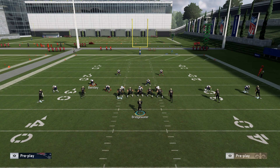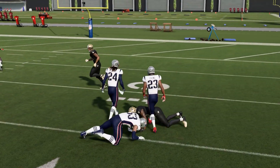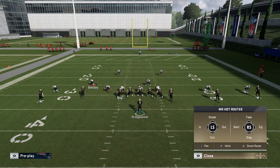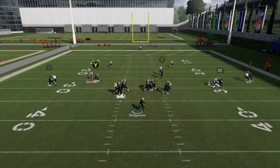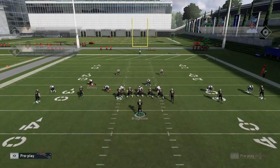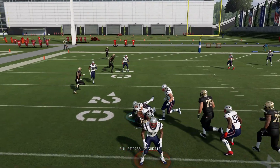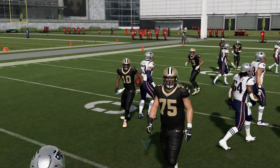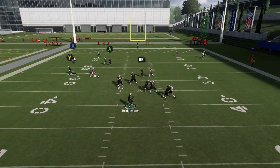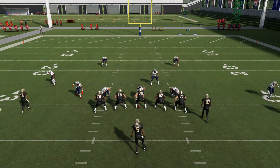A regular curl route will also do the job, but it's not going to create huge separation — you have to time it. Out routes and in routes are going to have the same effect; they'll be okay, they will get separation. Drag routes are in your audibles too, but the animations you get with simple drag routes really aren't that great this year. You have a lot of adjustments you can make no matter what play you call to have success against man coverage.